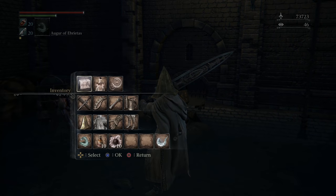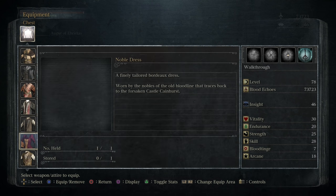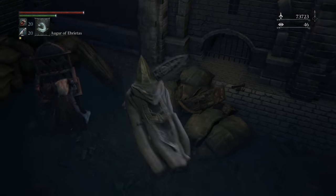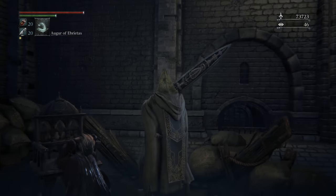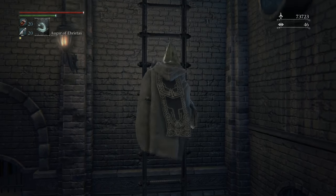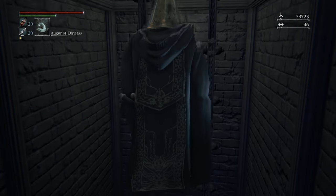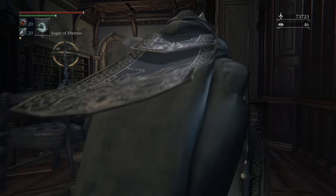Fun fact: if you look at the dress she's wearing, it is the same as the noble dress that we got in Castle Cainhurst - worn by the nobles of the old bloodline that traces back to Forsaken Castle. Look closely at her outfit. With that, we are on our way to go get our third one-third umbilical cord.